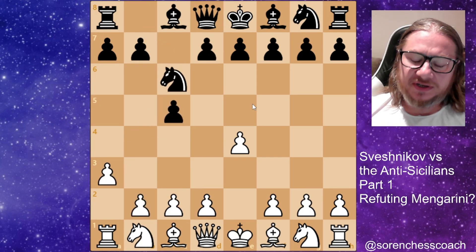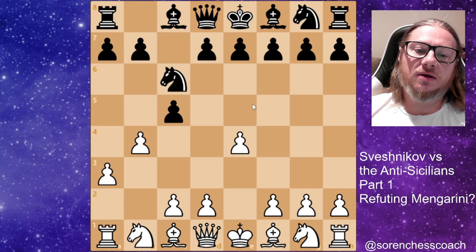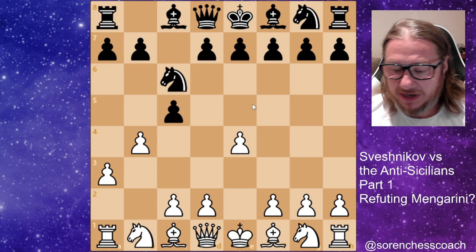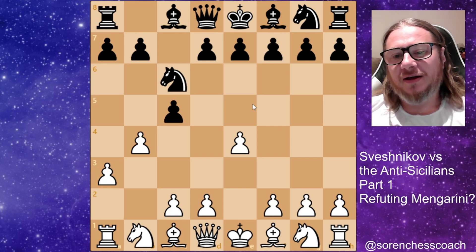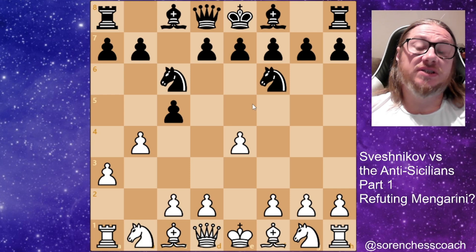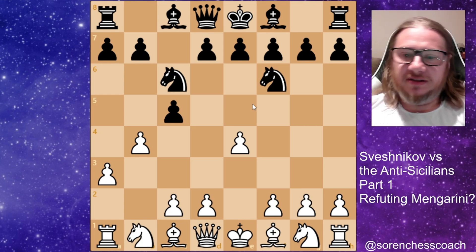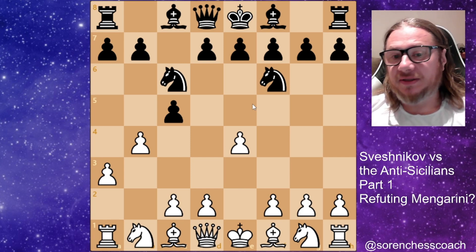Sveshnikov's opinion — after B4, his secret weapon here — when you're having the black pieces, he goes with knight to F6. So Sveshnikov considers that developing the second black knight and attacking the E4 central white pawn is the best thing to do here.